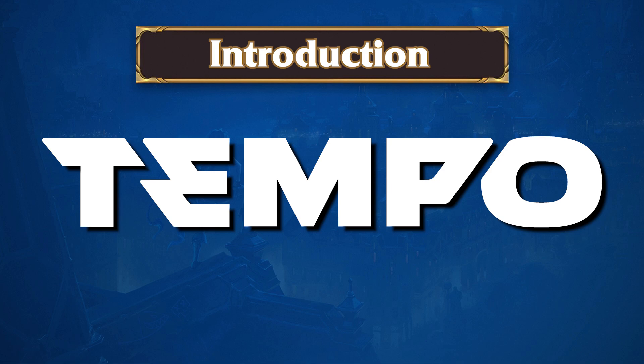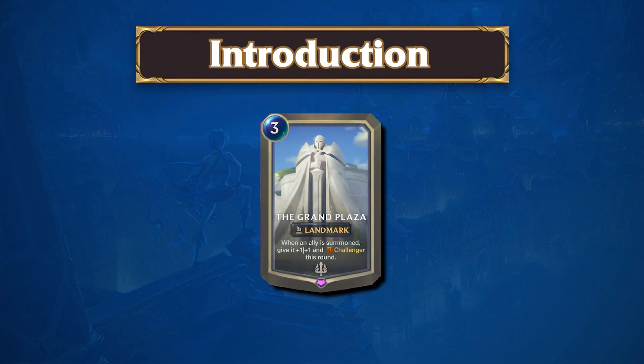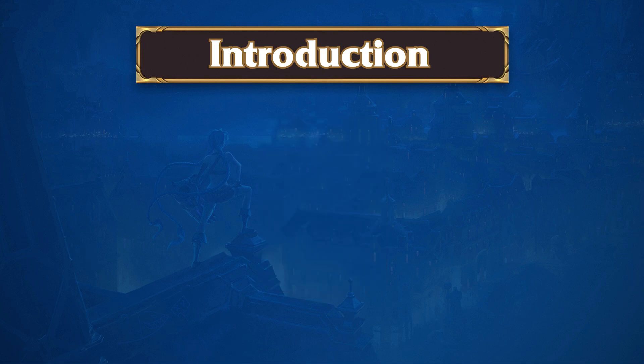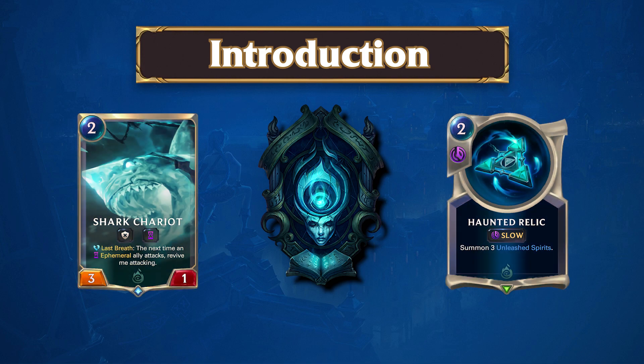Hello everyone and welcome to our Tempo Strategy Legends of Runeterra deck spotlight. Monuments of Power has had some time to sort itself out, and one of the strongest cards to emerge from the set is undeniably Grand Plaza. The card has enabled multiple powerful Demacia-based strategies that give its controller incredible control over the combat step. The Grand Plaza has opened up strategies in Targon with Leona Lux or Garen Aesol, and in Shadow Isles, a more aggressive Ephemeral-based strategy has also proven itself to be a highly respected deck in the current format.